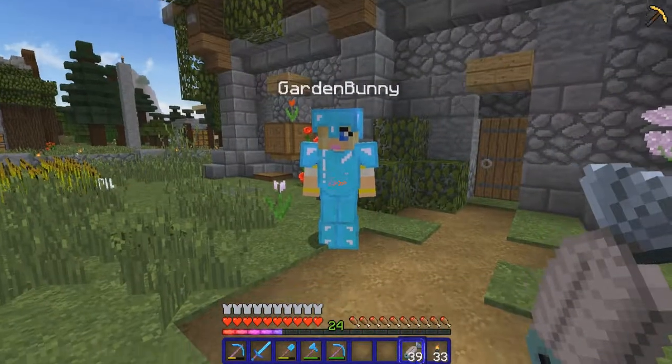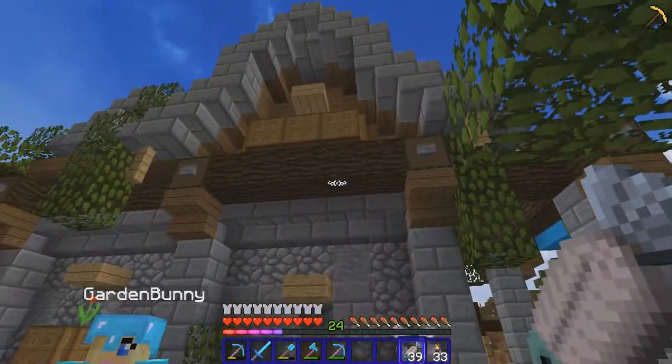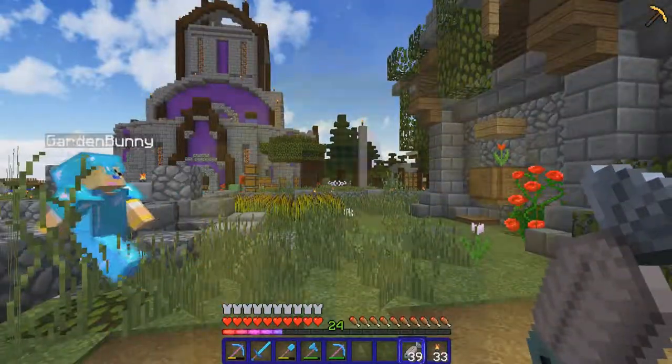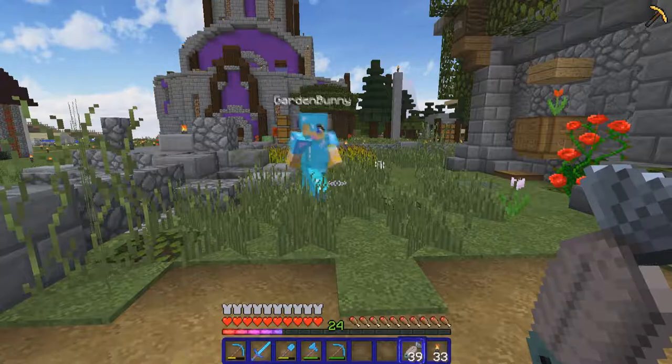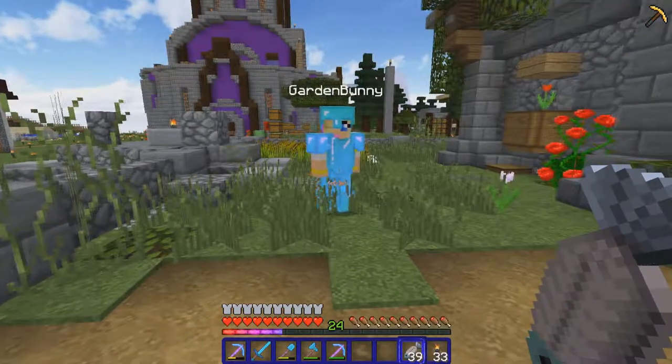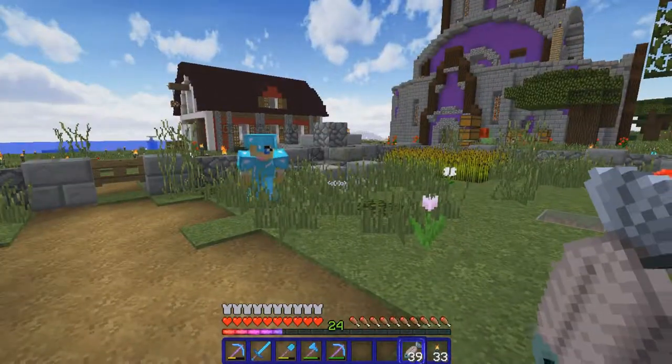We're here with Garden Bunny. How are you doing today? Good. How are you? I'm doing good. I have this place, and I've seen your place, and you have this incredible ability to make the insides and outsides of places really nice looking. Aw, thanks. You're welcome.